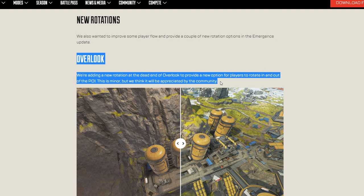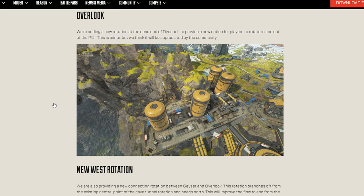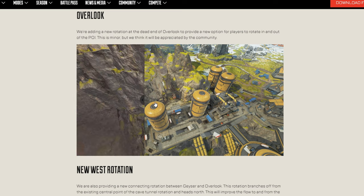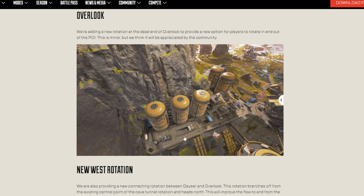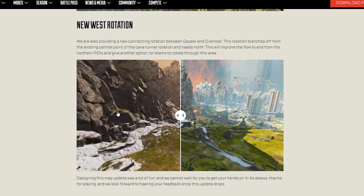Now Overlook — let's see what they changed. They're adding a new POI at the dead center end of Overlook to provide a new option for players to rotate in and out. This is actually a positive change — I really like this. In competitive, if you were caught at the back end there, there was nowhere to go. Now they've created a nice little hole so teams can push through. There's a small box there, a nice rotation, especially if you landed there and had nowhere to go. Now there's more of a rotation option to go for a fight.